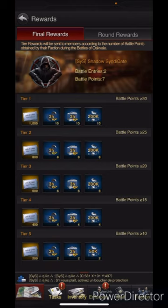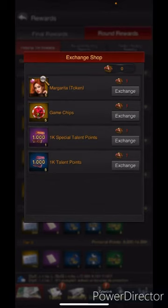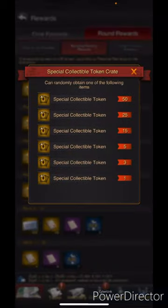This is for battle points — your faction round rewards. You have points: personal points greater than a hundred thousand gets you the top tier, giving you good resources, some tokens you can redeem for Margarita or other things, some speeds. Then there's personal rankings where you can get collectibles or diamonds.